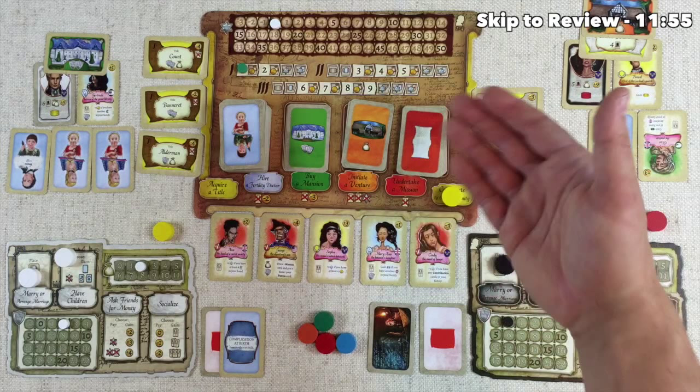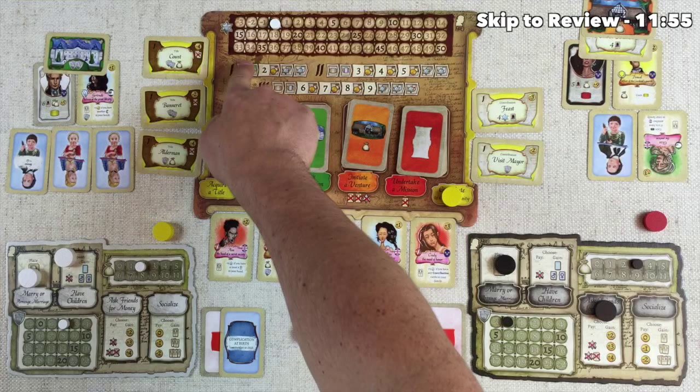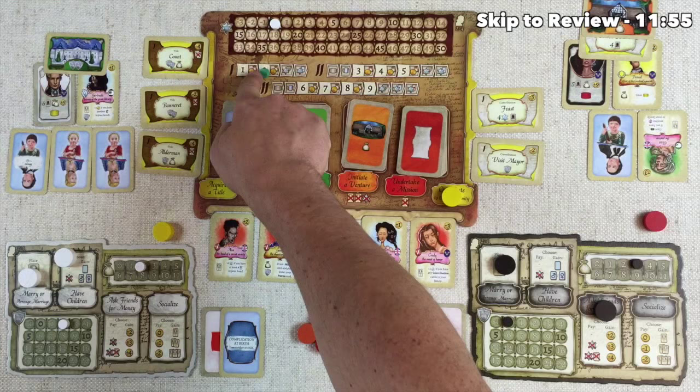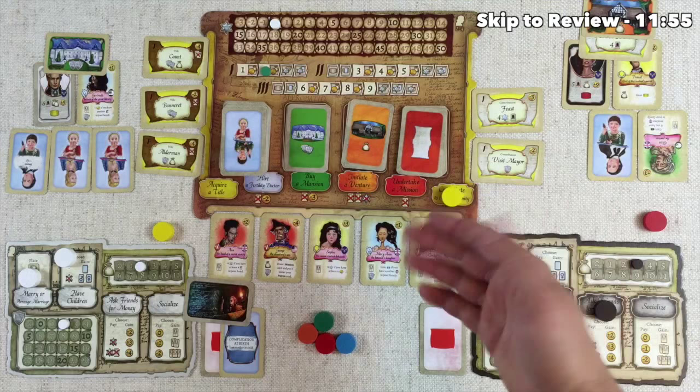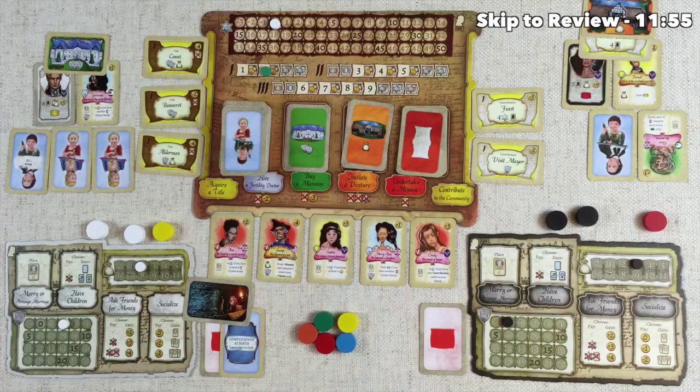Once it's a player's turn and they choose not to take another action or simply can't, they pass, and once every single player has passed we skip to the next turn. We look at the turn track and shift it down once. We see this gold money bag icon — we shift over here and this signifies that each player now takes money equal to their current income level. We then shift to show it is now turn two, and the starting player token shifts to the other player in a two-player game or clockwise in a three to four player game. At this point we take all of the workers off their different playing boards and the one-time use discs go back to the main supply.